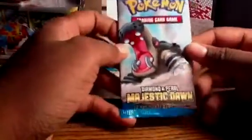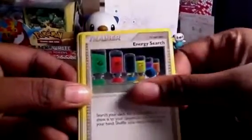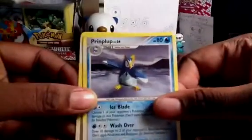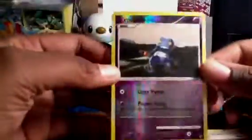The final pack for the Majestic Dawn opening is the last Hippowdon pack. Spiro, Burmy, Energy Search, Eevee, Piplup, Lickitung, Prinplup, and Mom's Kindness. The reverse is a Croagunk, common — very nice.